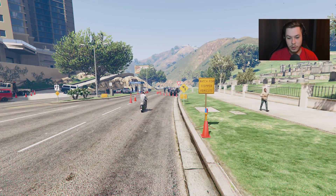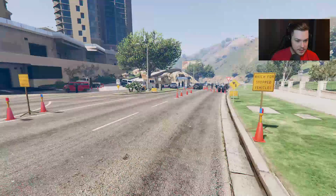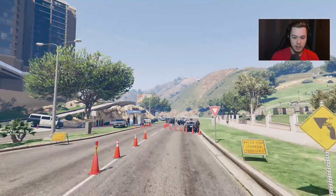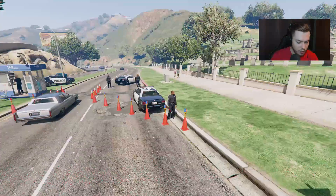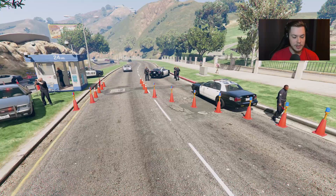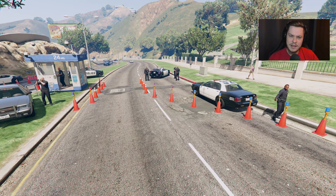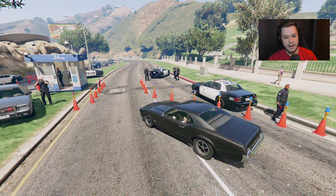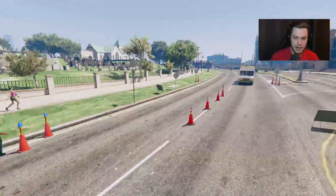As you drive up, there are signs saying 'watch for stopped vehicles,' but there's no real way to actually check for driving under the influence unless you stop them and roleplay it. There are mods where you can breathalyze drivers, but you'd have to do it yourself — stop the vehicle and get next to it.